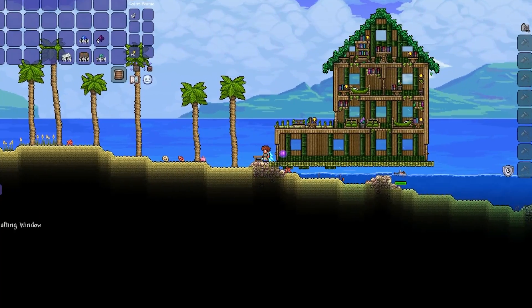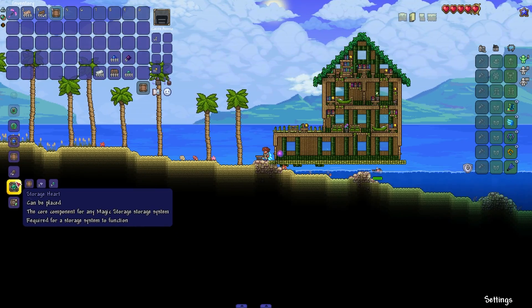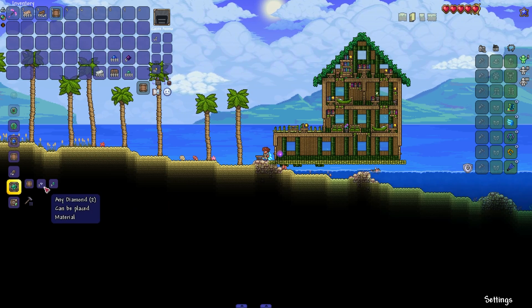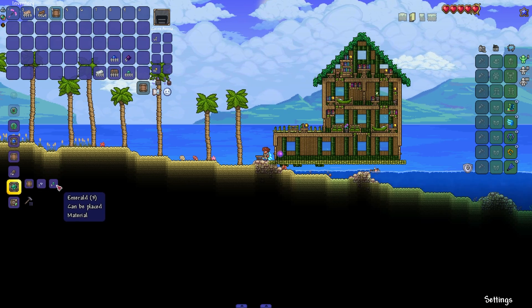The first thing we want to do is make a storage heart. This is the device that you will be using to access your storage. Without the heart, there is no storage. To make this, you need a storage component, two of any diamond — which we'll get into in a second — as well as three emeralds.